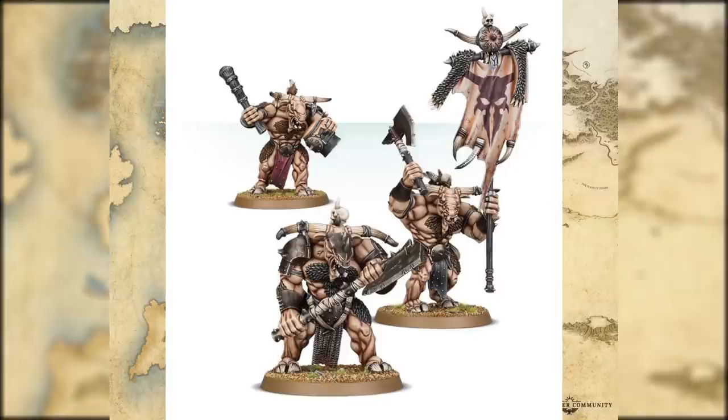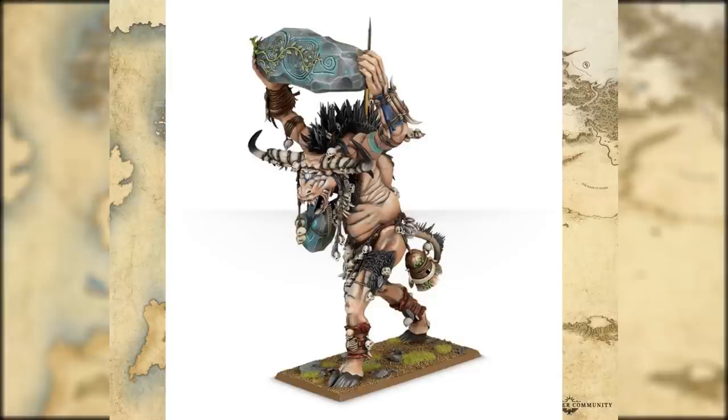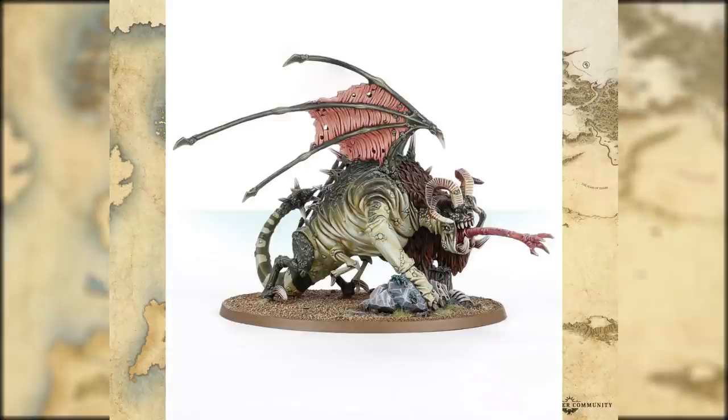Bullgors did get a name change as they're actually just Minotaurs - there's a few different weapon variants and a lot of customization options. The Ghorgon himself is very much the same, and same thing from the Cygor too - they're both in the same kit so you can just pick what you want to build. Jabberslythe - nothing's changed and it's one of those models I hope they never change because it's absolutely awesome as it is.